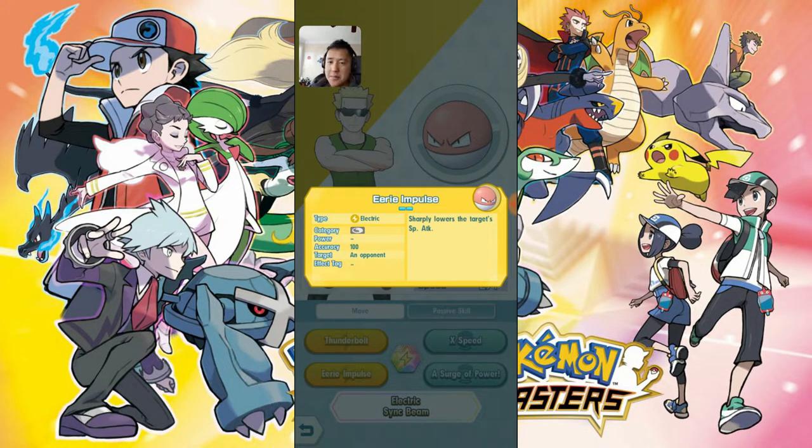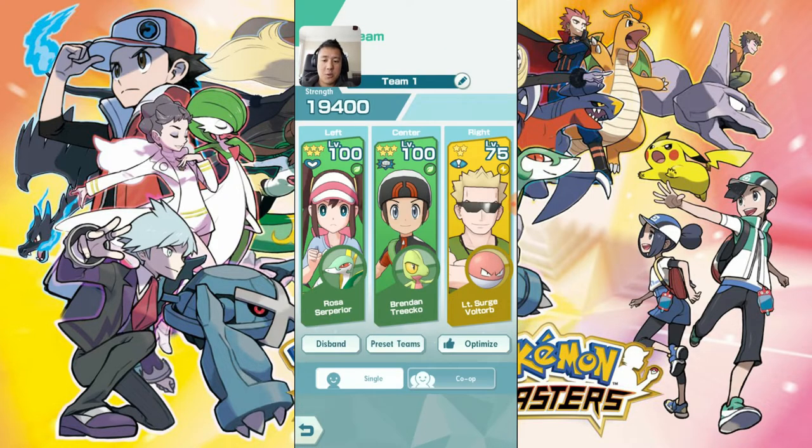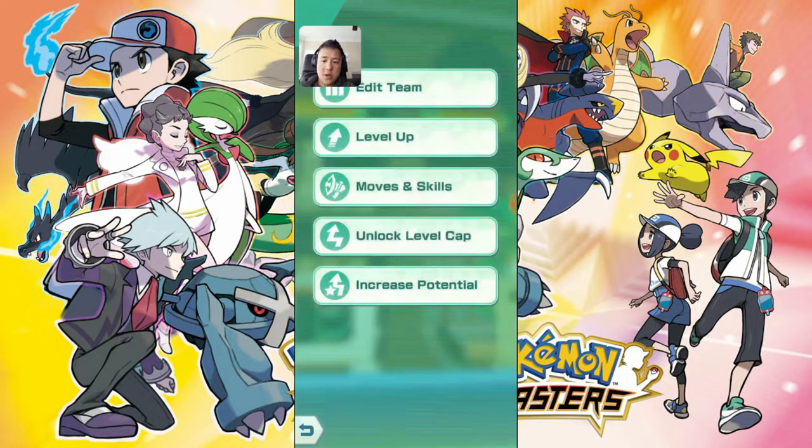My current strategy is to use a tank up top and use something like Infernape or Trico to DPS the opponent down, then use the third slot to buff those two up. But I want to try Voltorb — instead of buffing my other sync pairs, let's try to debuff my opponent by lowering special attack, so hopefully Sceptile can stay alive longer and allow the rest of the team to survive longer.